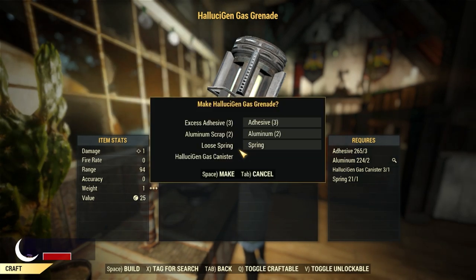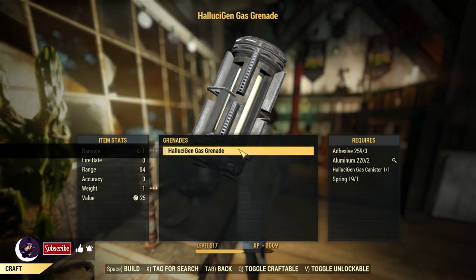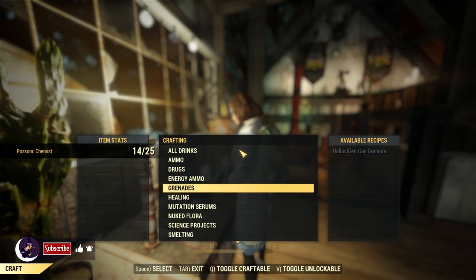Hallucigen Gas Grenades are pretty fun. In order to craft these, we need Hallucigen Gas Canisters — the ones that aren't ruptured. Three to four of them can be found at Darling Sisters Lab.